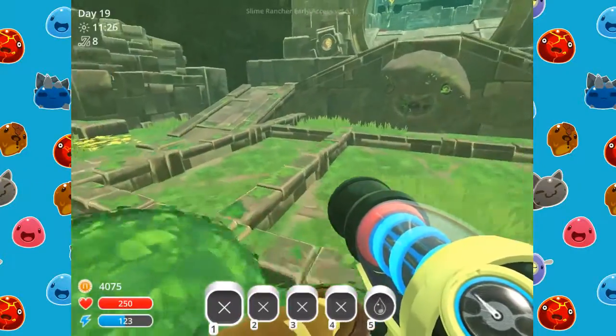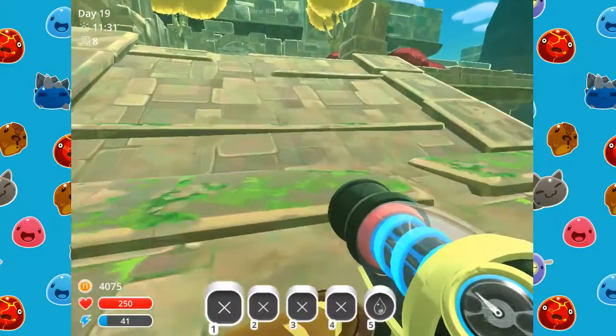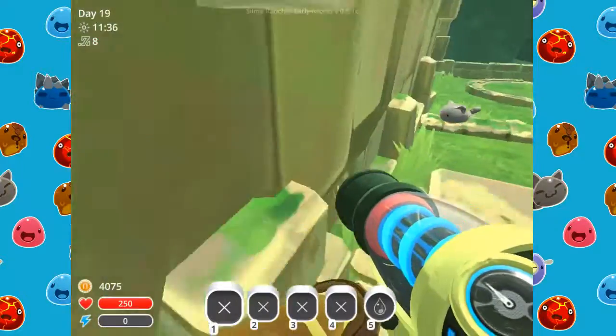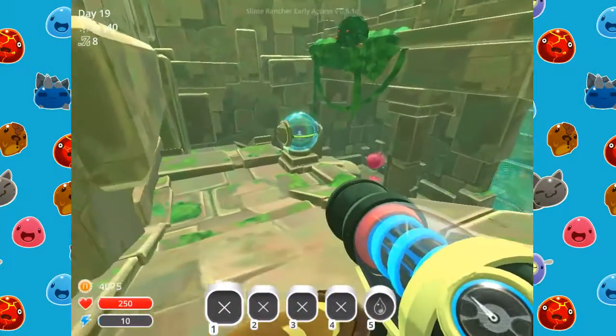I guess we'll go get some quantum slimes and try mixing them with rock slimes. I really just need one of them and then we'll be good, because I can get the rock slimes later on.